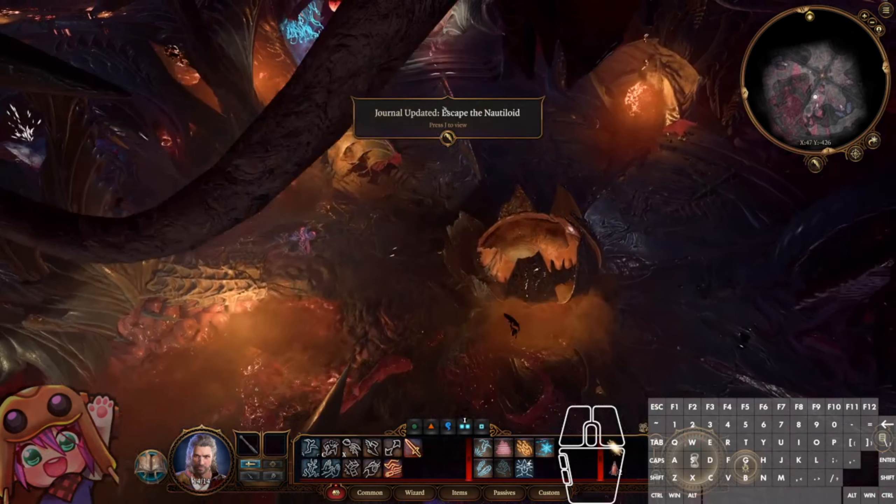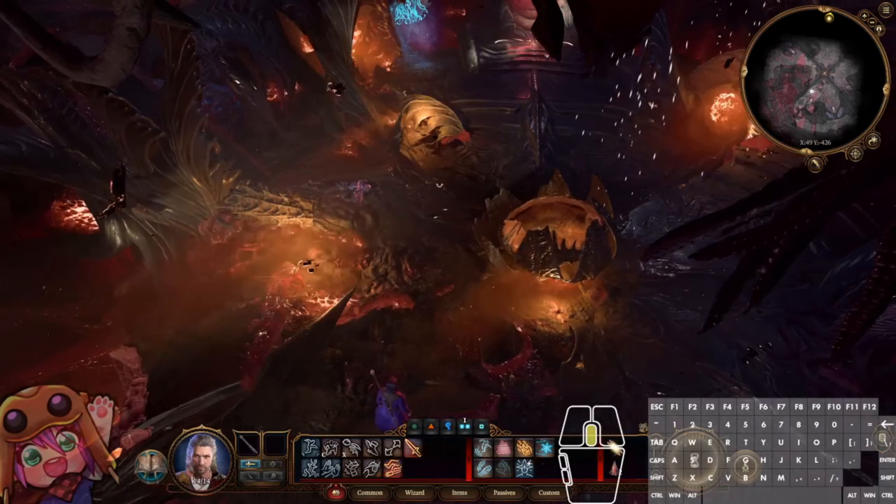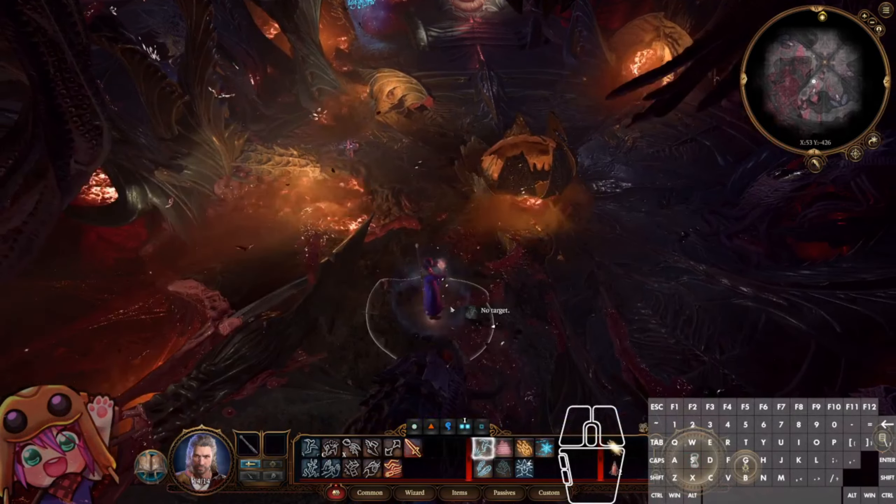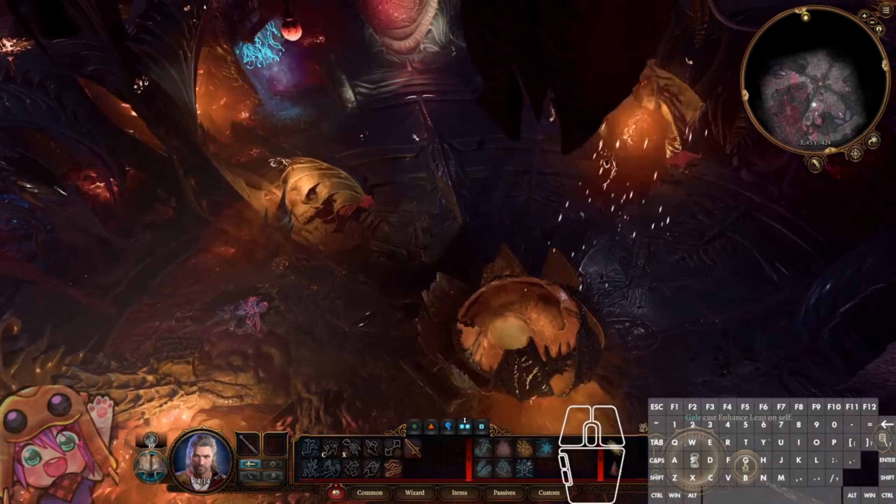For the first part of the run, we are escaping the Nautiloid. The only major trick here will be a jump through a wall in the second room. But for now, just hand-sleep on yourself and head for the door.